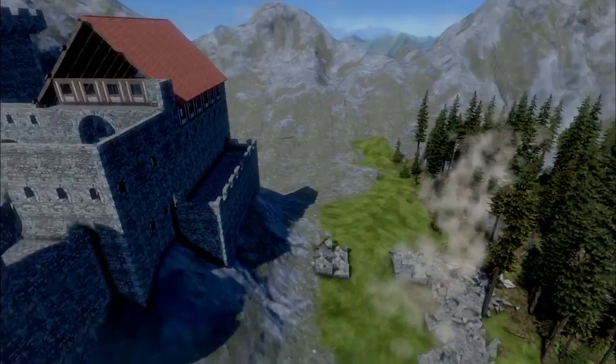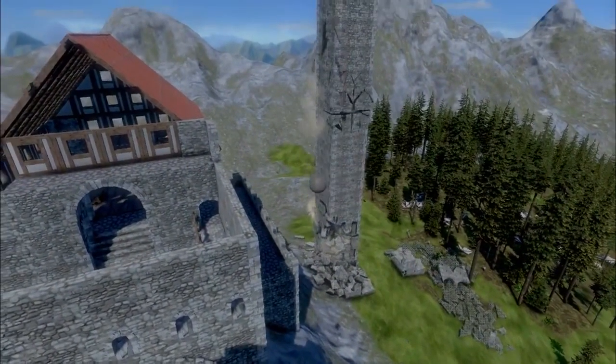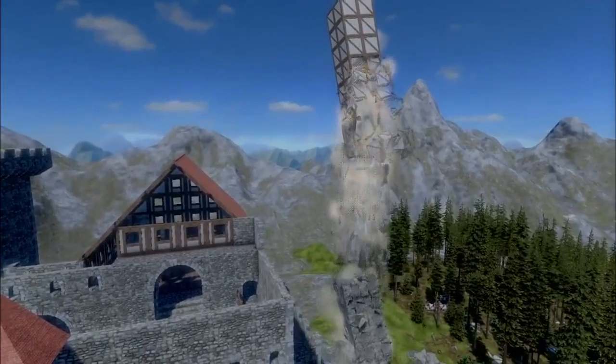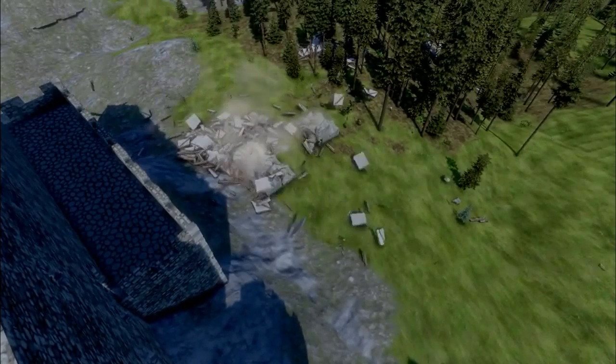It's falling down. Looks still nice — destruction. Always a nice new tower. And here you will clearly see you have the foundation block, the stone block, and a wooden wall, and it will collapse on the points where they are connected to each other. That is a little bit of an annoying point.